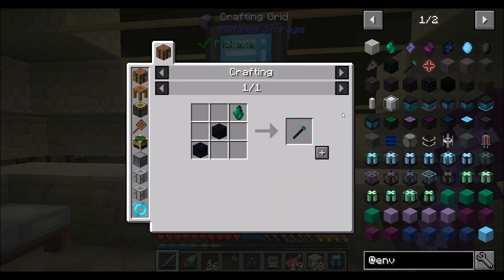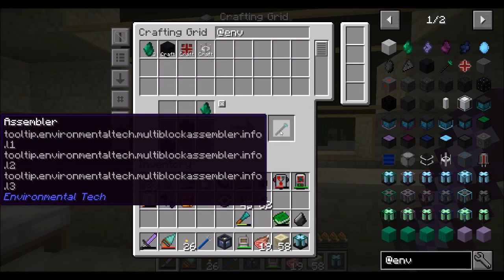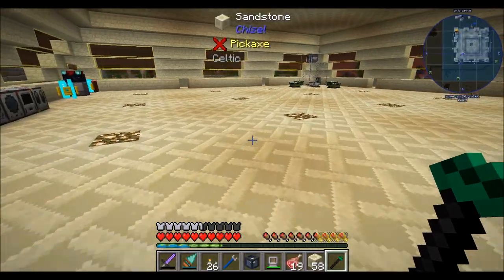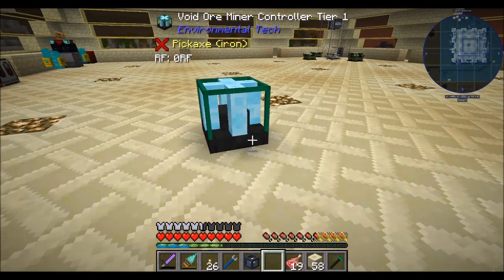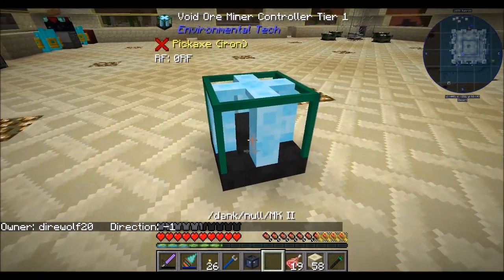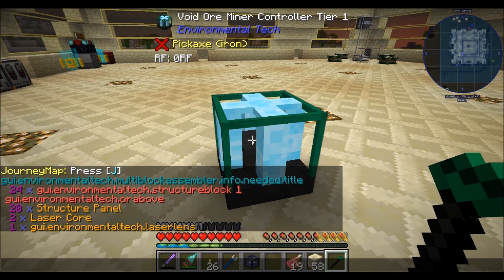The other thing we're going to want is an assembler, which just needs one more litharite crystal. We'll create ourselves an assembler. There's a tooltip bug — it says something like 'tooltip.environmentaltech.multiblockassembler.info.l123'. Long story short, there used to be a book in Environmental Tech and currently there isn't. But if you left-click the assembler, it'll tell you what you need.